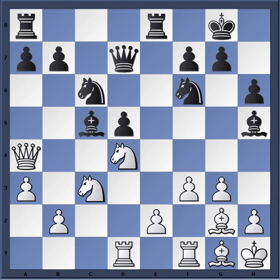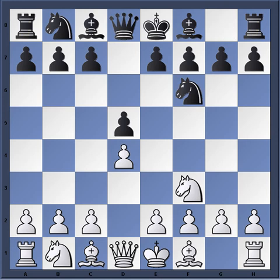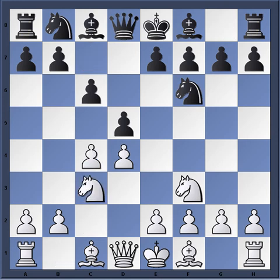This brings us to game 9. Kasparov again has the white pieces, Smyslov black. The opening goes D4, D5, knight C3, knight F6, C4, E6 — another Semi-Slav from Smyslov.